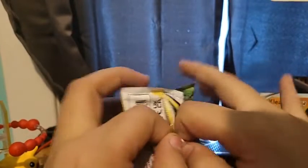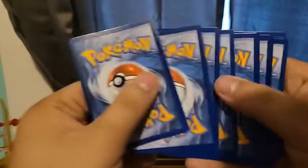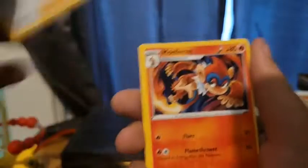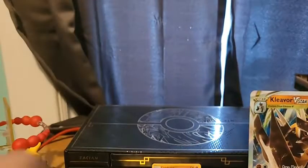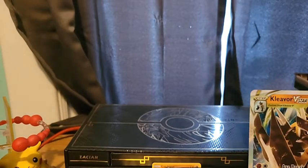Brilliant Stars — we'll open the Whimsicott pack first. Why does this feel super light? Dark Energy, Dust Collapse, Gloria, Infernape, Staryu, Impidimp, Burmy, Spirit Tomb, Magmar, Mewtwo Reverse, and Wormadam. I'll take that Mewtwo Reverse — that is a very nice card. I like the way it looks. Get into our other Brilliant Stars.